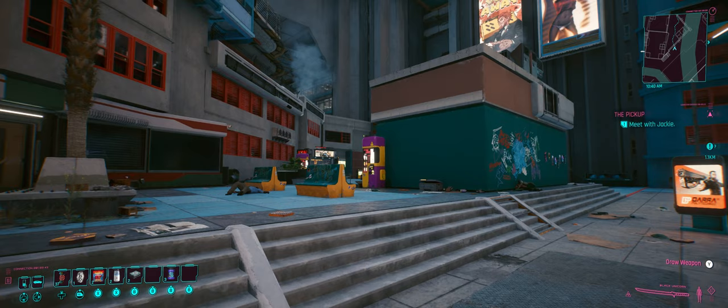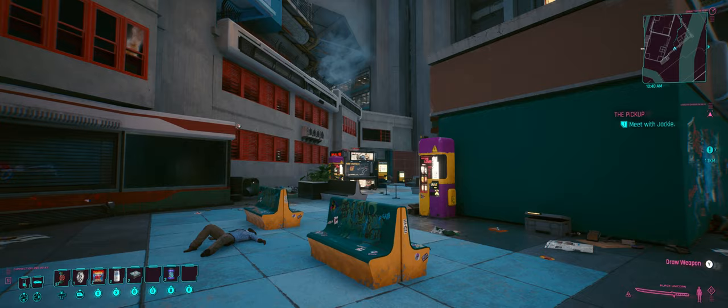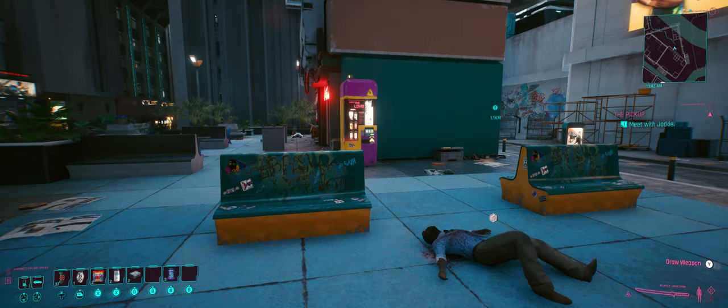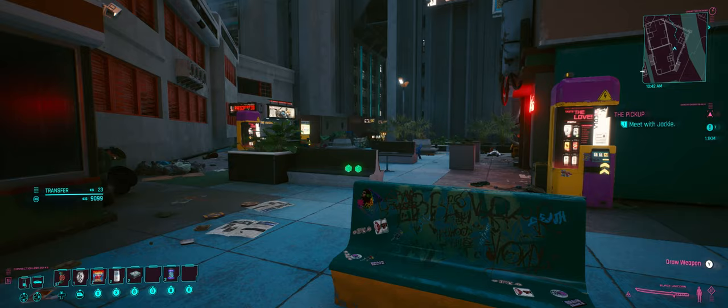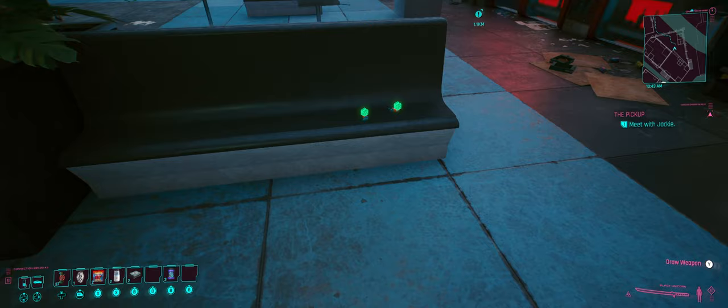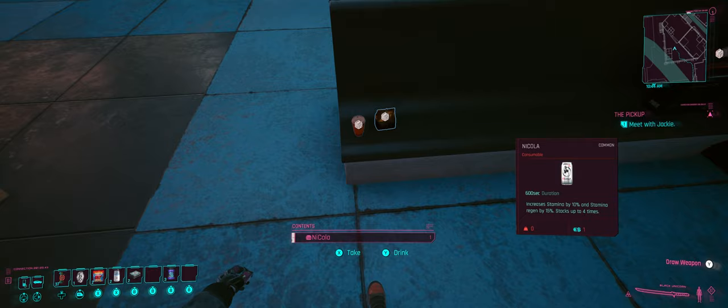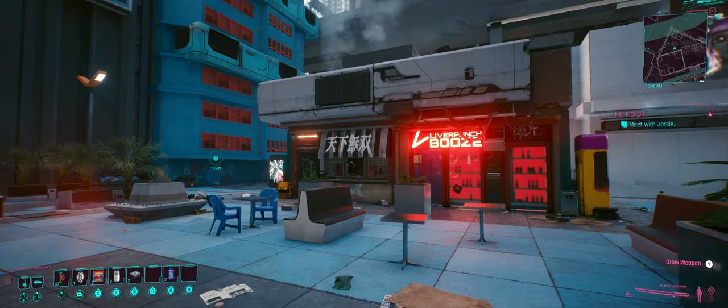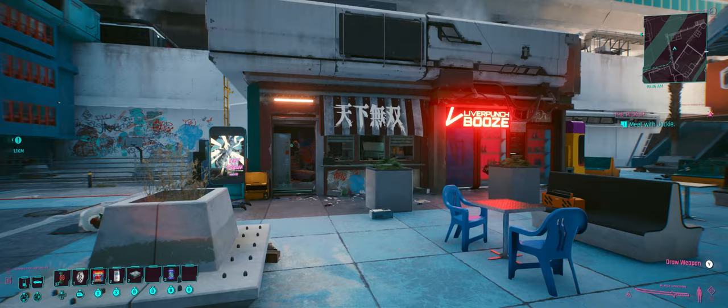Hey everyone, welcome back to Cyberpunk 2077, thanks very much for joining me. Last time out, we met up with Meredith Stout, the Militech Corpo who's crapping herself over the fact that the shipment of arms and technology she was in charge of went missing, and Militech basically put her head on the line for it. We had a little bit of an advantage over her because we know exactly who took it and where they are, and she didn't. She put pressure on us to make a deal using one of her cred chips, which was completely laced with malware that we definitely removed — she was probably using us as a pawn.